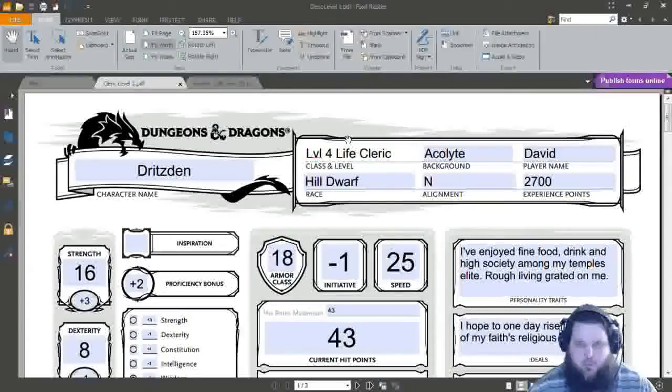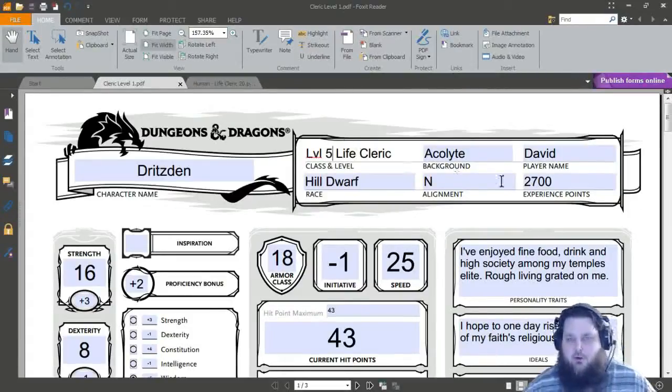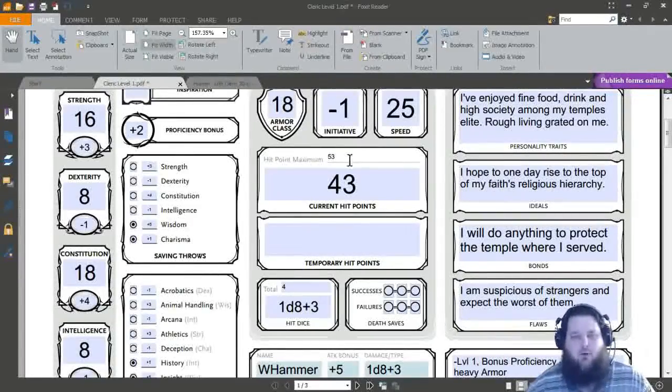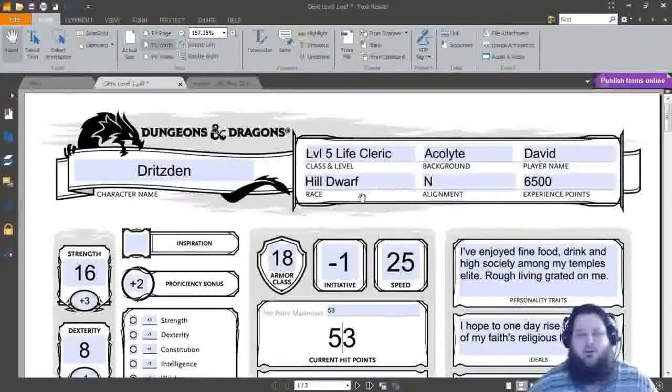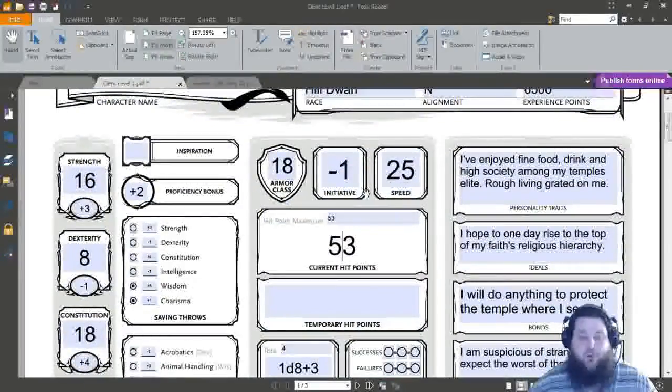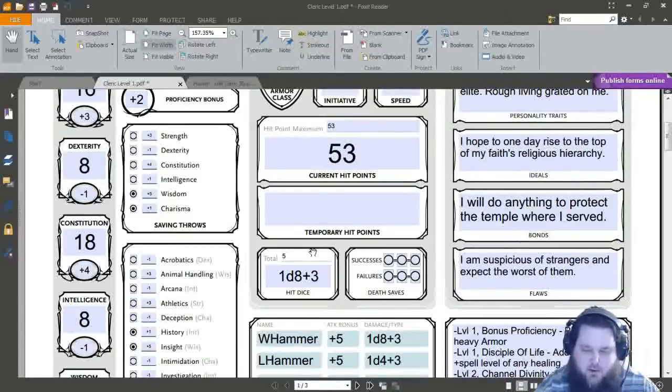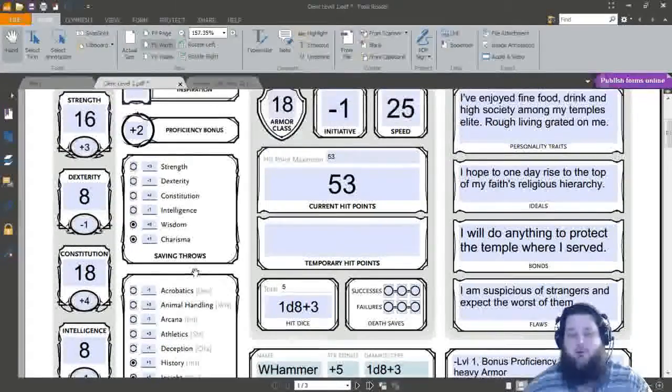Level 5 is going to be a great level for us. Dritzen is now Level 5 and XP is 6,500. Remember we're now getting 10 hit points per level, not 9, so we are at 53 hit points at Level 5 — really nice. We also have 5 out-of-combat hit dice heals.